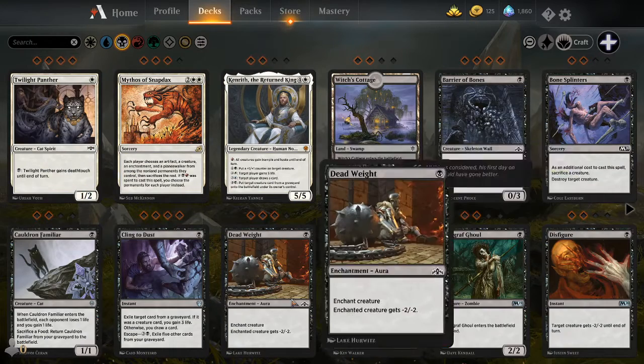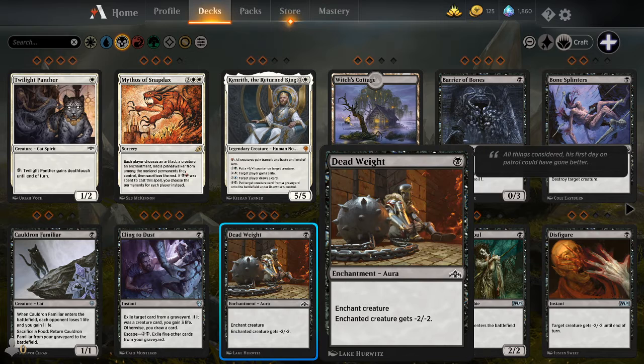There are a couple of things that are unique to Black. One, Black is exceptionally adept at killing creatures — creature removal. They are very good at drawing cards, but at a cost. Usually cards that force them to pay a life or lose a life if they draw, or they discard X amount of cards from their hand to draw. As of late, that has kind of shifted over to red. But there are also cards that focus on the swamps that you have.